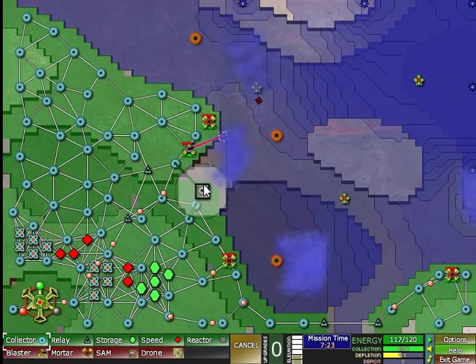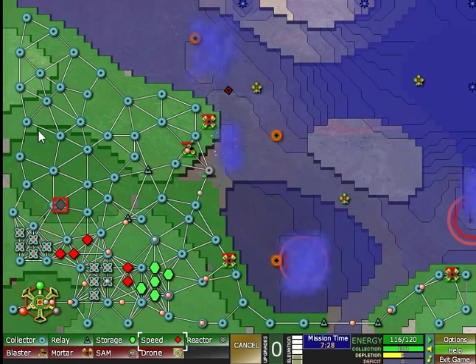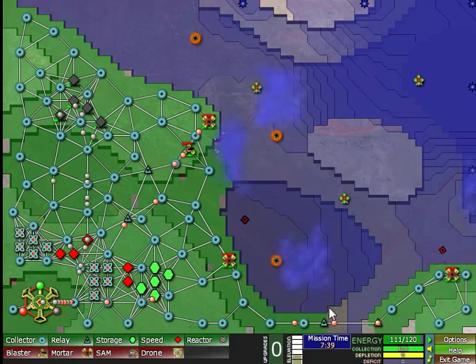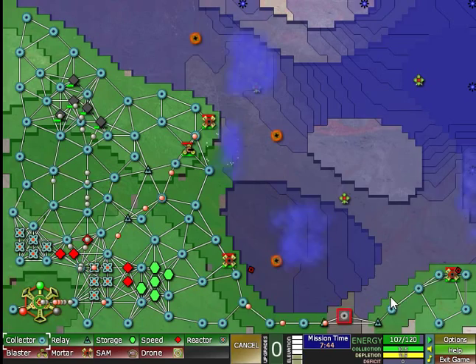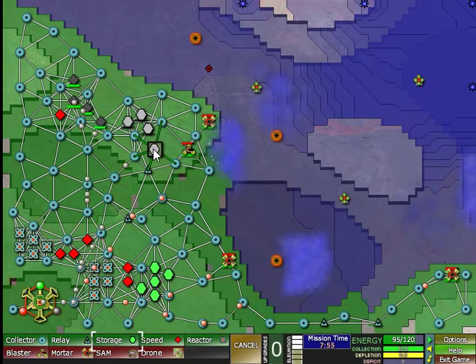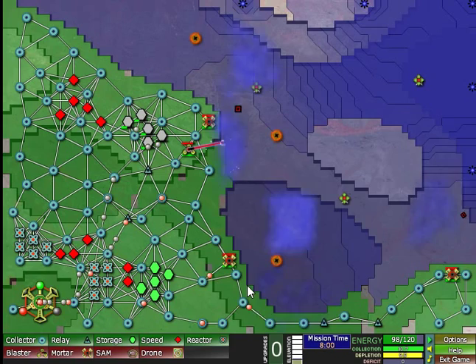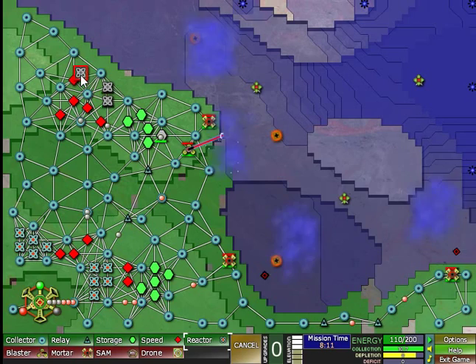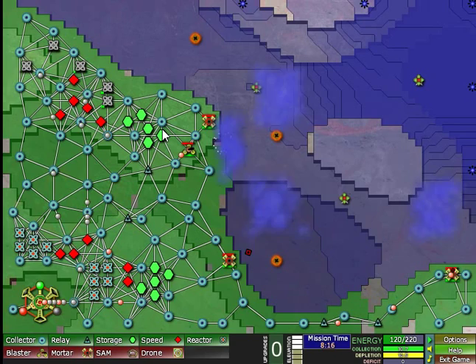Okay, five more speed upgrades. It's receding here as well — very nice. So we are getting somewhere. I'll need more guns, that's really it — more basic blasters. You know what, so I don't run into any energy trouble, I'll just build even more reactors. Once I have 20 reactors I should have no trouble whatsoever, and then I can really focus on pushing the creeper back.